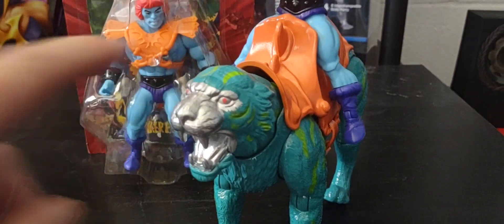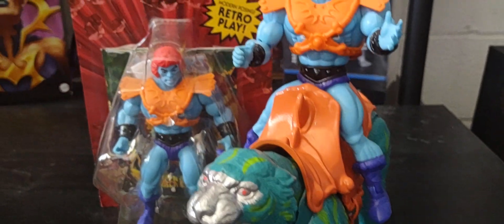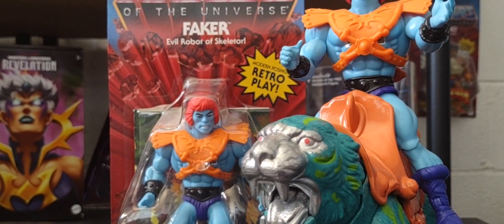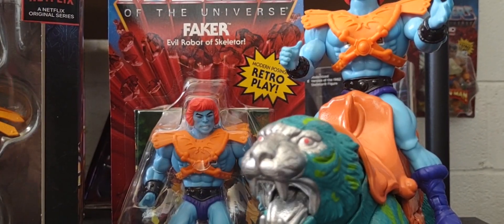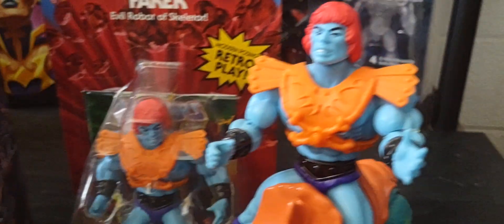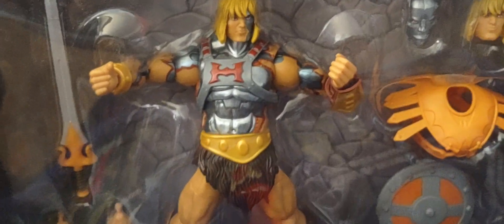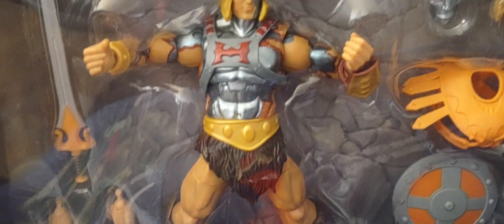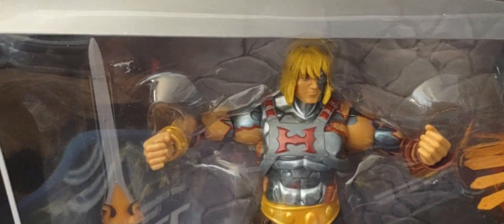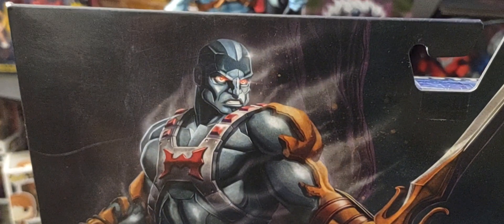I still believe we'll get a normal single-carded version of Duplicate in retail at some point. Also, Masters of the Universe Revelations did give us a deluxe version of Faker. We're also getting another Faker — the more blue-style single-carded version — coming in the fall. But the Revelations one gave us that old-school Filmation look: a normal-looking He-Man with swappable body parts.